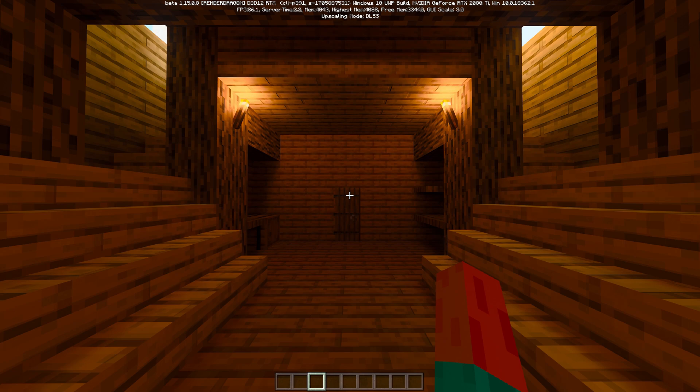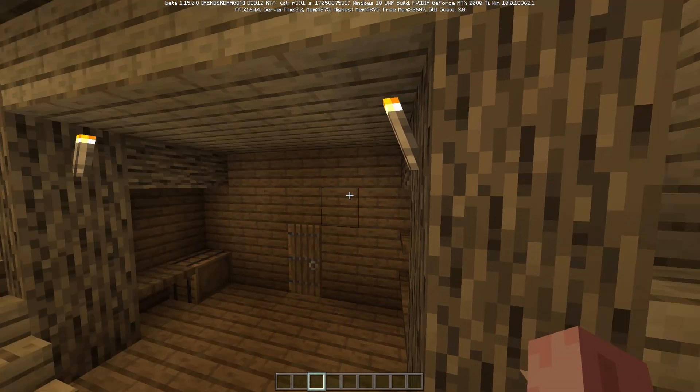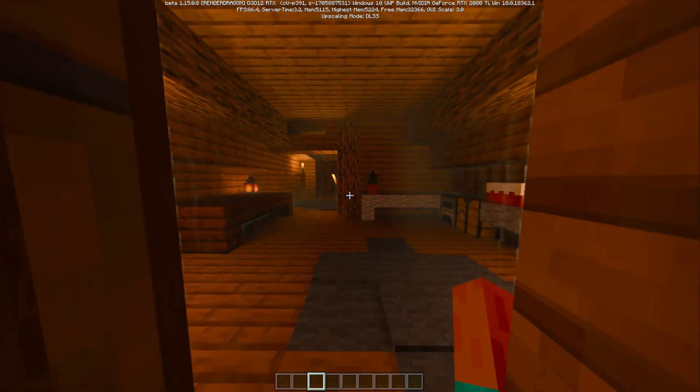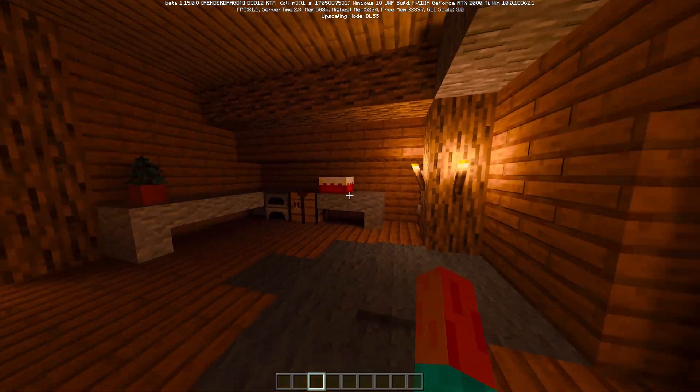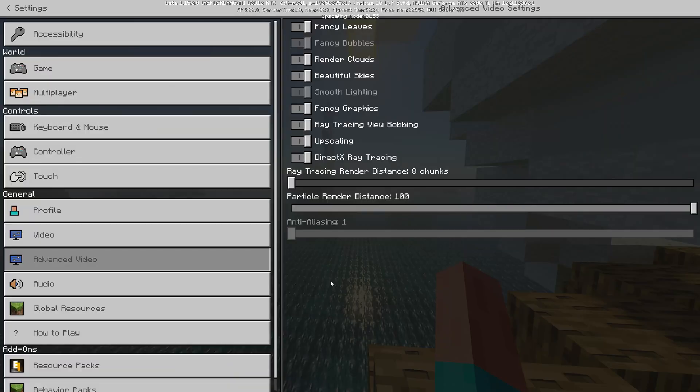Once you are officially in the map, to toggle between RTX on and off you want to hit the semicolon key, which is next to the L — to the right of the L. It will turn your RTX on and off in real time while you're moving. It's not like the shaders on standard Minecraft Java Edition where you have to go into your settings and turn them on and off and it reloads everything.